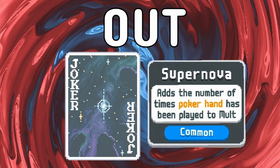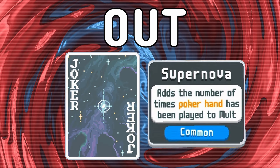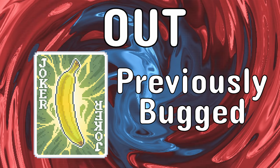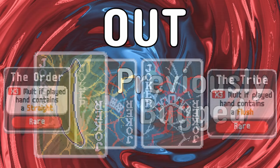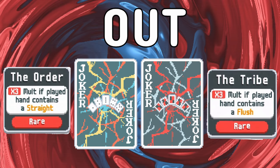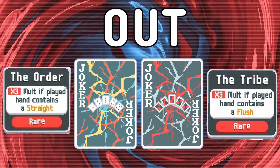Showman, previously known as Ringmaster, is also not going to be in the new demo. The popular scalar Supernova isn't going to make the cut this time either. Cavendish has also gone extinct, at least for the duration of this demo. And to round out the jokers that were in the invitational demo but not this one: the Order and the Tribe, the 3x mult for straights and flushes respectively.